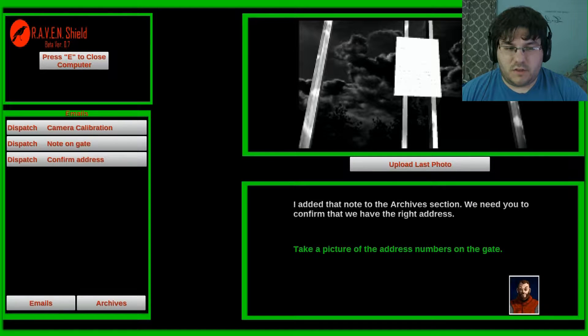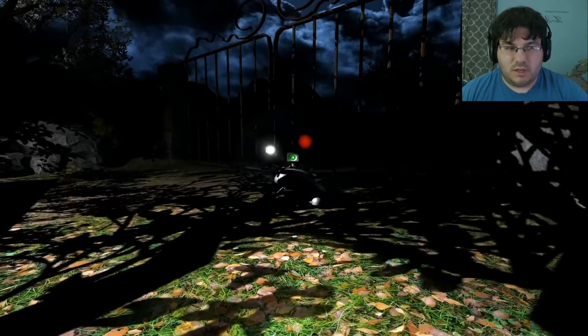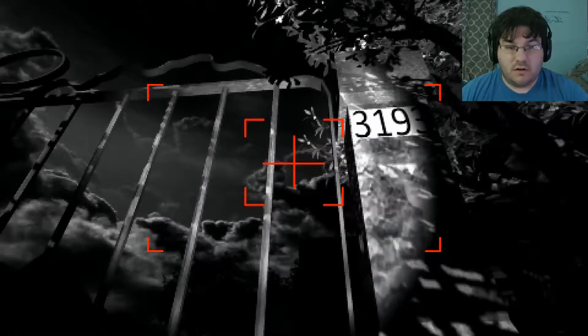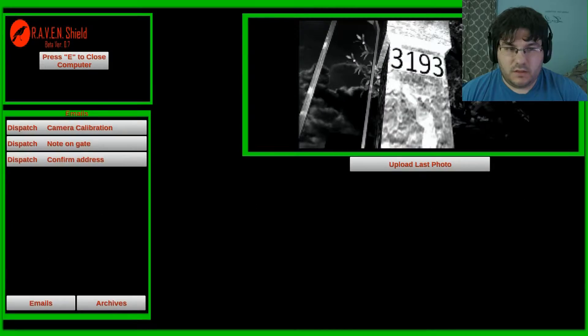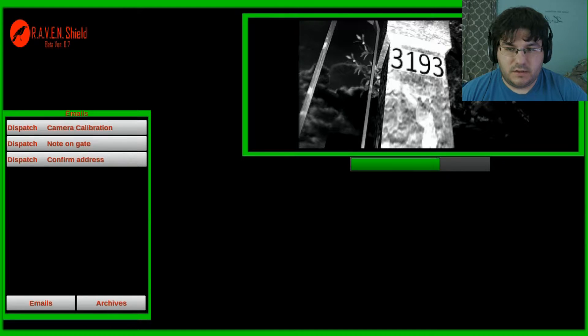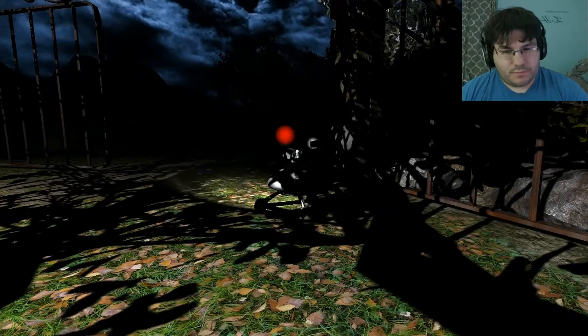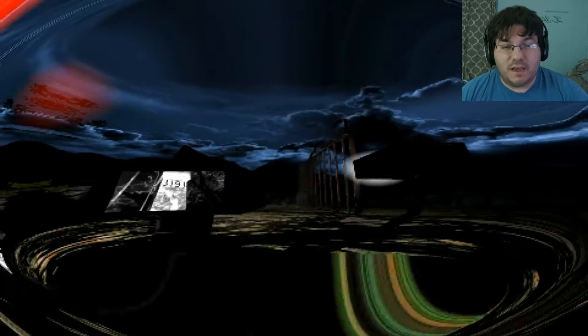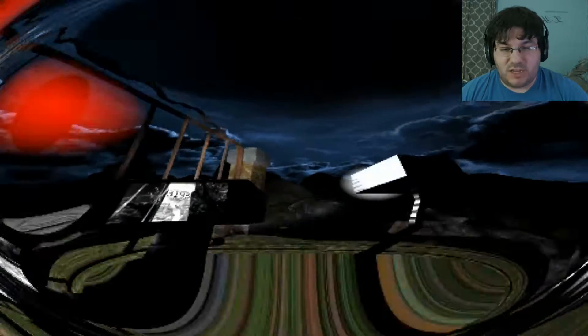I added that note to the archives section. We need to confirm that we have the right address — take a picture of the address numbers on the gate. I'm guessing they're over here? Perfect. I've opened up the gate so you can explore the courtyard. Use the first-person camera with the left mouse button to view areas the security cameras can't see. Oh my God, that's going to hurt my eyes. That is not a first-person camera — that is a fisheye lens from Satan's butthole.